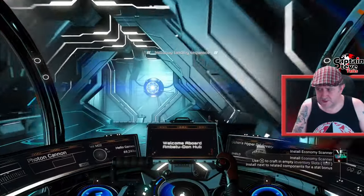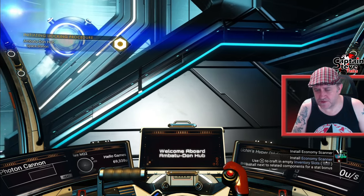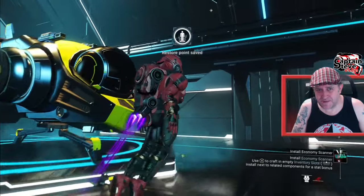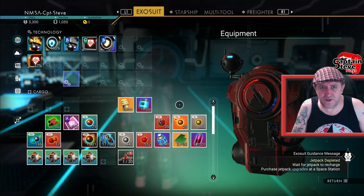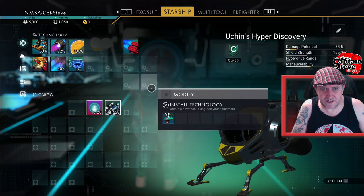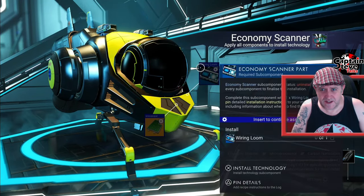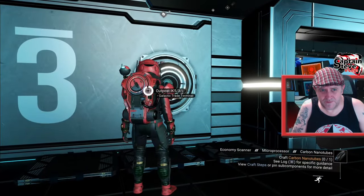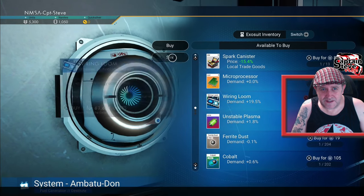I've arrived inside of the station. I haven't got a great deal of units, so I don't know whether I'm going to be able to afford the microprocessors. But I have got a couple on me which I could duplicate if I was on planet surface. To install the economy scanner inside of my ship, let's start the actual building blocks for it. Wiring looms and microprocessor — I need one wiring loom and two microprocessors. Let's see if I can afford that. I can't afford that. So — sell. What can I sell to get some up?